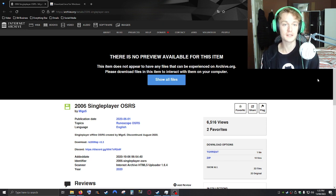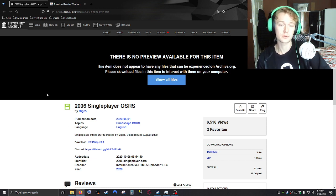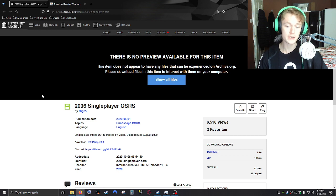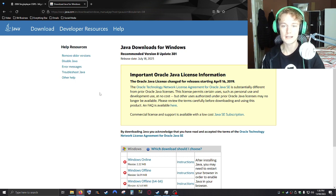The first thing you have to do is download the game files created by a guy called midge5. There's also a discord server you can check out — the guys in that discord server really know what they're talking about and are in a better position to help you with server issues than I am. The files are hosted on archive.org so you can download straight from there — it's about 200 megabytes. The second thing you have to download is Java, which shouldn't take too long either.